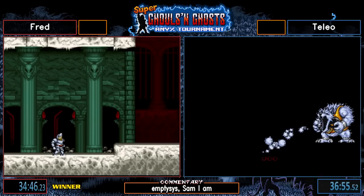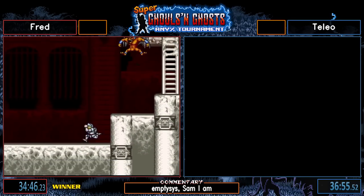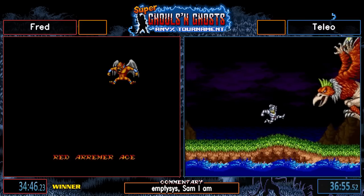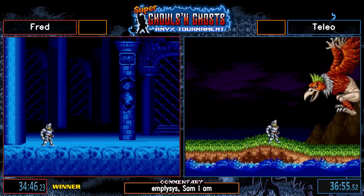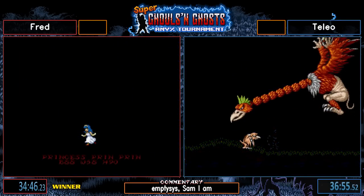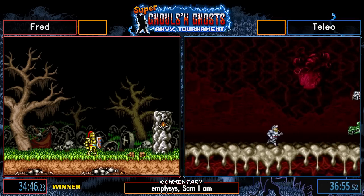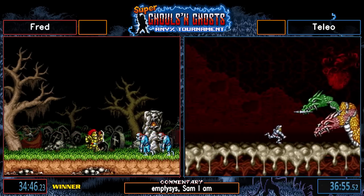Both of you guys were on par for a long time — it was really crazy to watch. A run killer killed Talio's run — the classic run killer. Fred: Yeah, I think my first mistake was an accidental neutral jump in the ice caves in the first loop — just hung in the air on the icicle and got hit. Looked like an accidental double neutral instead of forward. Fred: Yeah, I don't know what I was doing — I think I was trying to shoot the icicle but decided to jump into it instead, make it a bit spicy.